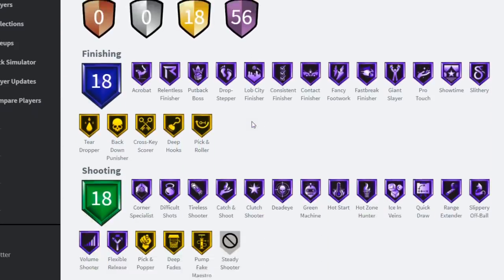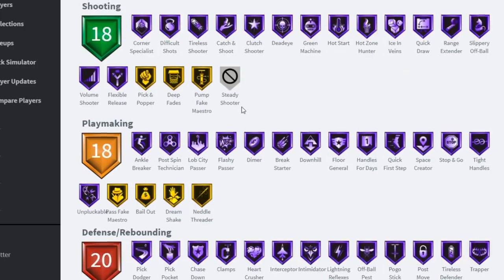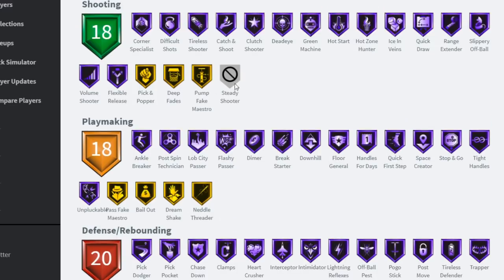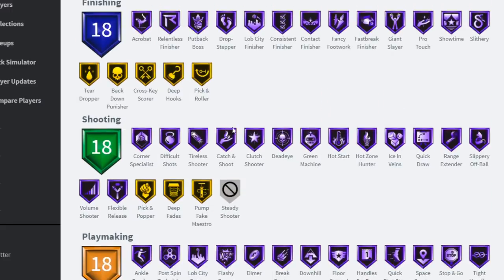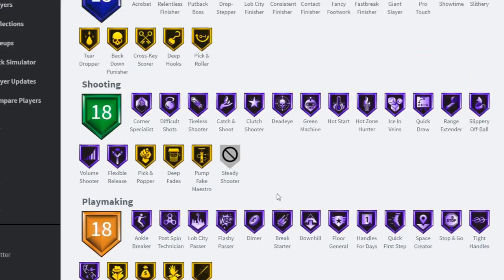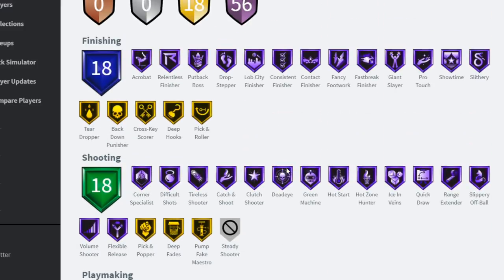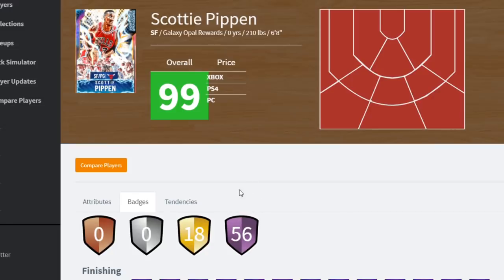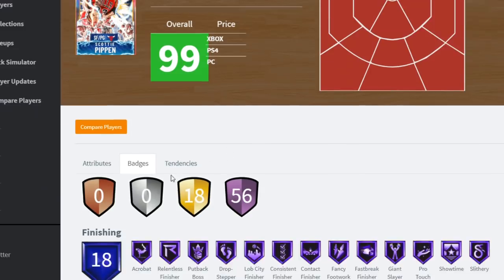56 Hall of Fame badges - he better have all the defensive Hall of Fame badges. He almost does, similar to Michael Jordan. Playmaking is almost all maxed out too. He basically has almost every badge. They really gave him that treatment. Scotty Pippen is 99 overall and he's the collection reward. I like how it's not a reward card - I wonder if they'll update Thought Maker.